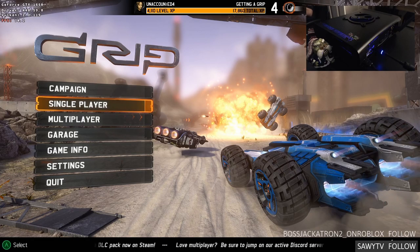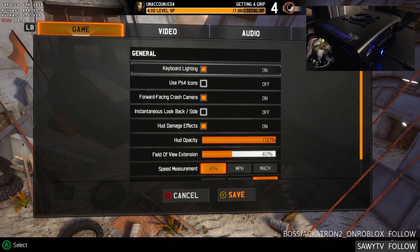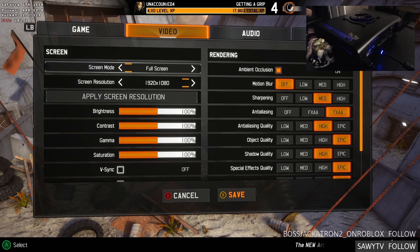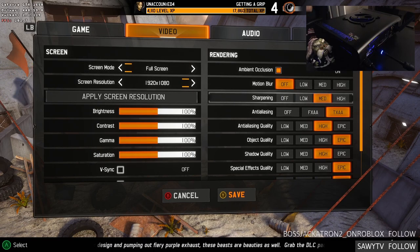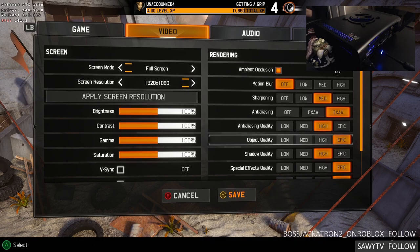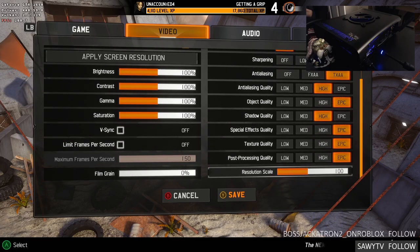This is Grip. As you can see in the menu we're sitting at 70-something FPS. The settings: motion blur is off — I hate that thing. Sharpening is at medium, anti-aliasing is temporal or TXAA, anti-aliasing quality is high, object quality is epic, shadow quality is high, everything else is epic, and the resolution scale is 100 — basically 1080p at 1080p.